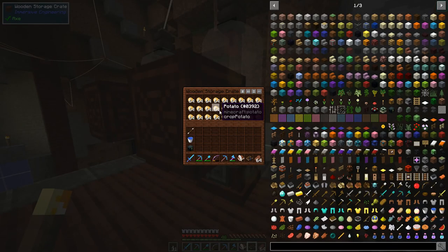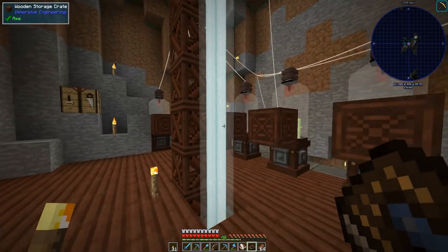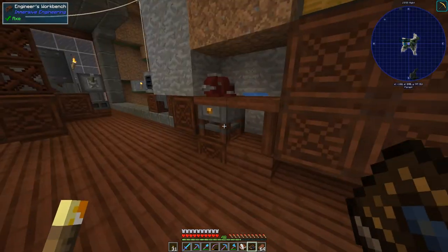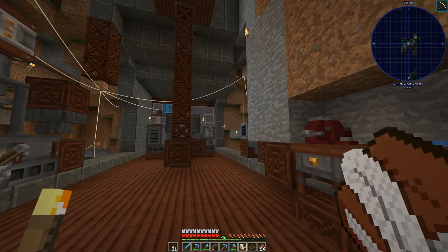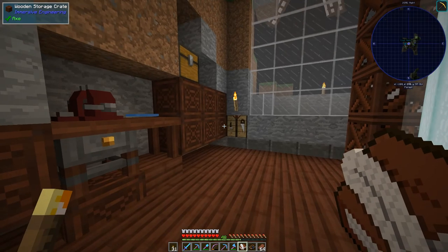We may end up needing multiple garden cloches to provide what's necessary for all of that. Here's a book with a list of all the items I want bulk storage for: hemp seeds, hemp fiber, potatoes, stone — because I've been gathering a lot from mining — and then from the mob farm we'll need arrows, bones, gunpowder, and zombie flesh. Everything else will go into random storage.